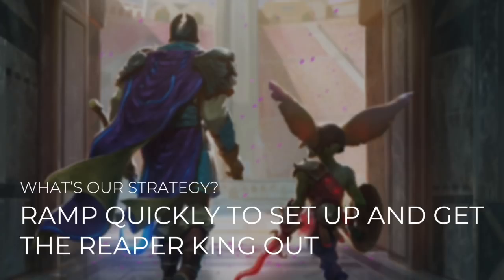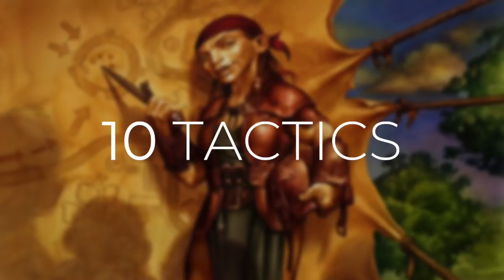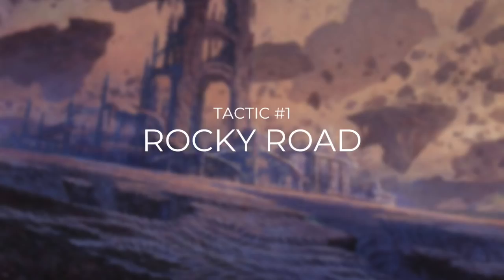Our strategy is to ramp quickly to get the Reaper King out. The Reaper King has a constraining yet flexible mana cost — we can pay anywhere between 5 and 10 mana depending on our mana situation, so fixing our colors quickly lets us cast him sooner. There are also plenty of artifact strategies we can set up before casting our scarecrows. We're going to cast, blink, and copy our scarecrow army — every time a scarecrow comes into play we destroy any permanent. At a certain point, we can even destroy opponents' lands so there's no coming back.